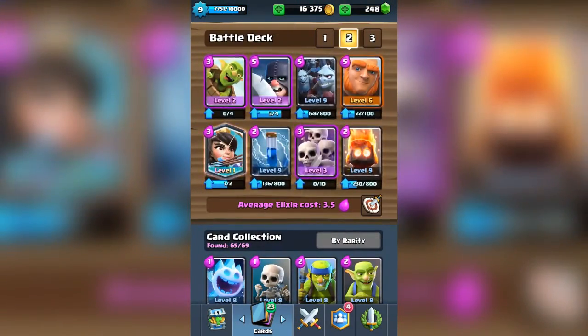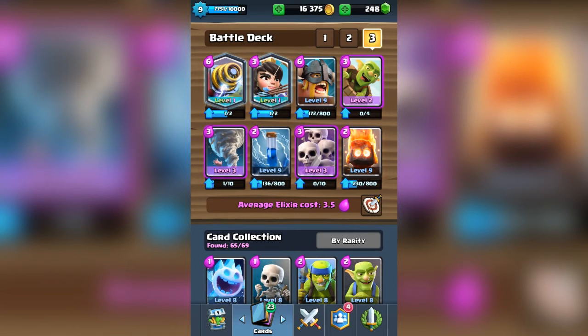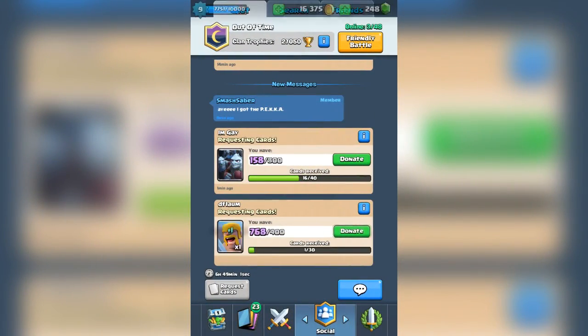Hog Rider is in the meta right now, Golem is in the meta right now, there's different decks in the meta. Golem Graveyard is a great thing, Giant Executioner is a great thing, Elite Barbarians — all of these cards can be used together as long as you know how to use and utilize them. Most people just don't know that.